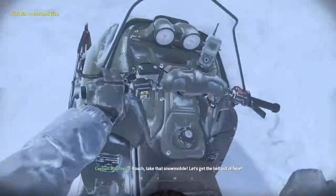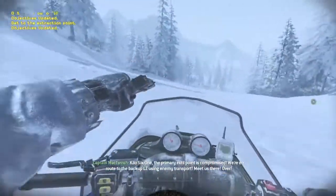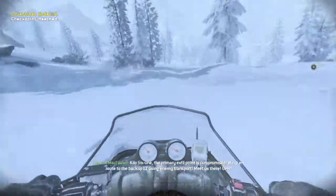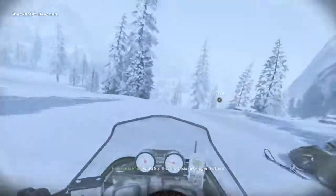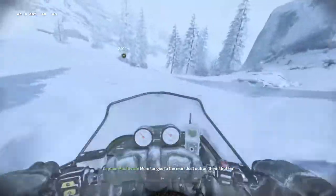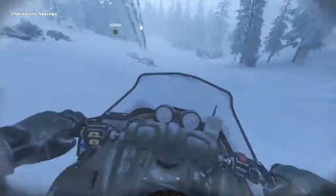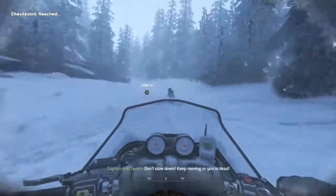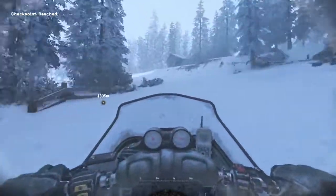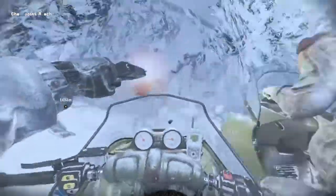Let's take that snowmobile — let's get the hell out of here. Kilo 6-1, the primary export point is compromised. We're en route to the backup LZ using enemy transport. Meet us there, over. Bravo 6, this is Kilo 6-1, Roger that, out. More tangles to the rear — just don't run them. Go! Go! Don't slow down, keep moving or you're dead. Go! Go! Go! Come on!